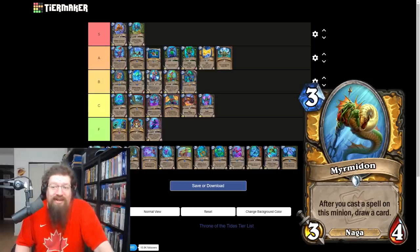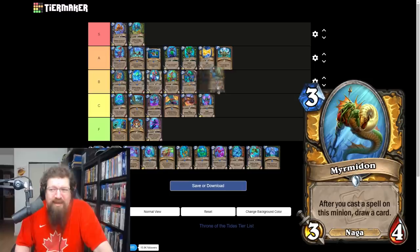Myrmidon is a three mana 3/4 Naga for paladin — after you cast a spell this minion gains divine shield. I feel like this is better in wild where you have Librums and can really pop off. In standard there's just not a lot of great self-targeting buffs, but probably enough to maybe warrant it. I'll give it a very low B, though you could argue it's a C.